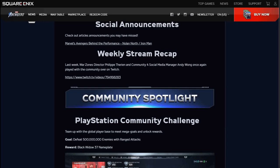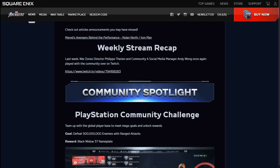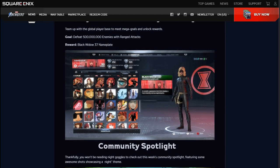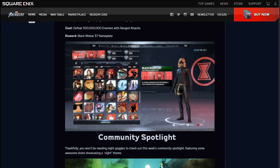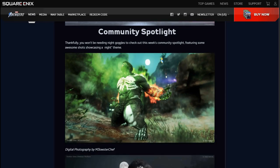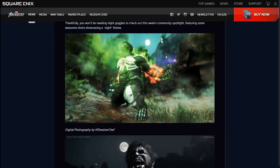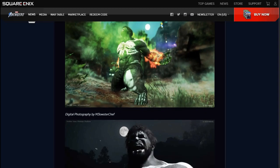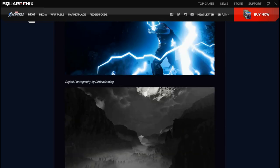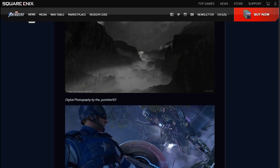We also have social announcements, a weekly stream recap, and community spotlight. It looks like the PlayStation community challenge is up this week, and you get the Black Widow 37 nameplate — this doesn't apply to me because I play on Xbox. Wish I could have gotten a Series X but the bots got them. I kind of like all these community photos — people put a lot of effort into getting some good shots.